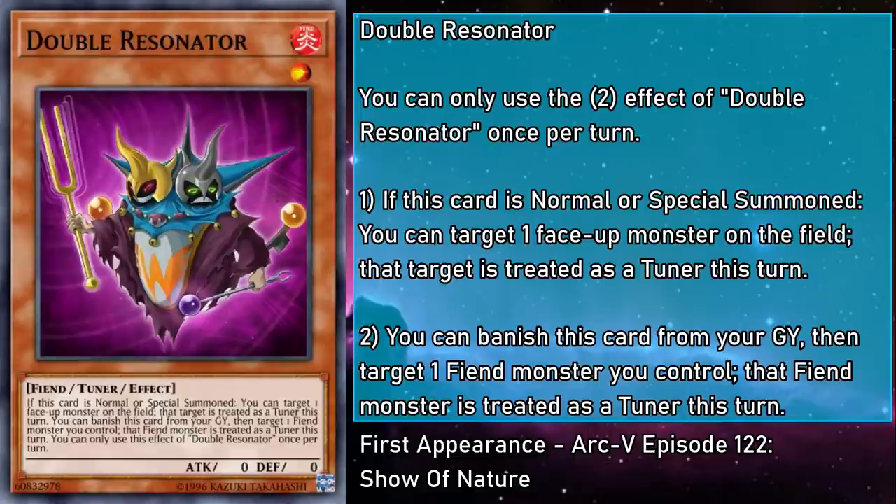Double Resonator is a level 1 fire monster with 0 attack and defense. If this card is normal or special summoned, you can target a face-up monster on the field, and that target is treated as a tuner monster this turn. You can banish this card from your grave, then target a fiend you control, and that fiend is treated as a tuner this turn. This effect seeks to stack up our tuner count, but in a unique twist, it not only lets you have a lot of tuners — it can make sure you keep having tuners even when it's gone by turning one of your fiends into a tuner.